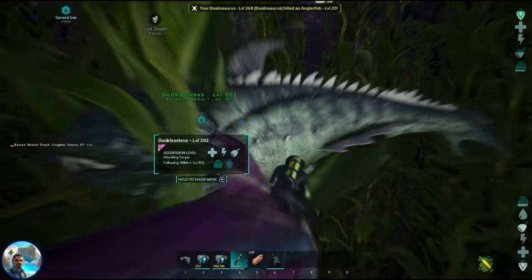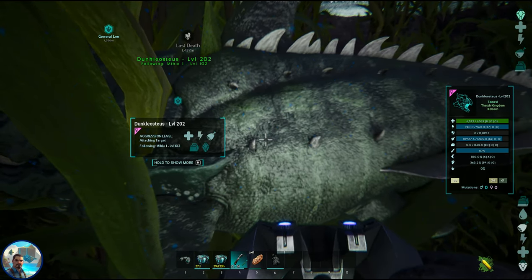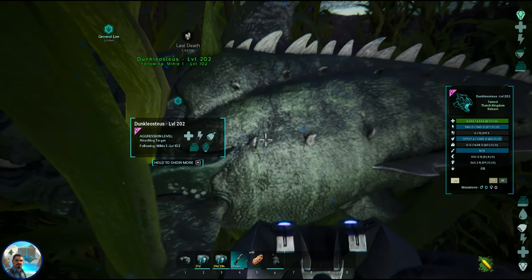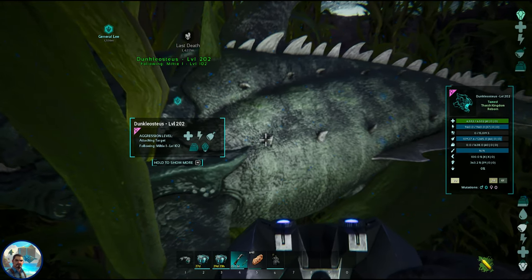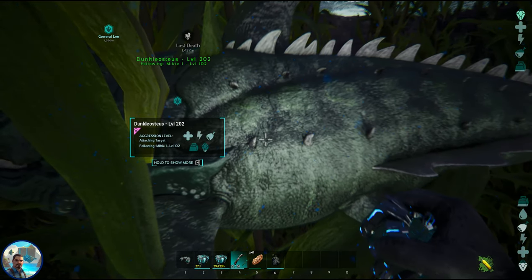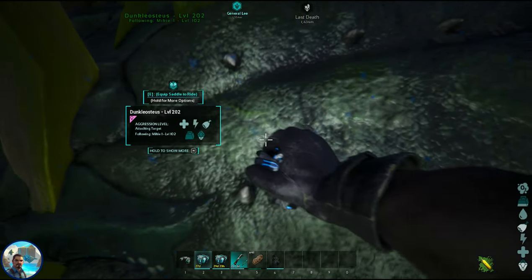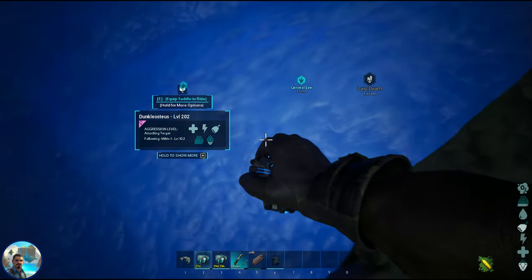How did we do with her? 41 points into health, 37 points into stam, 44 points into food, 40 points into weight, 39 points into melee. Not amazing, but not bad for a 135 tame. And always, of course, if you have them, bring your cryopods so you can cryopod your tame. Keep her safe.